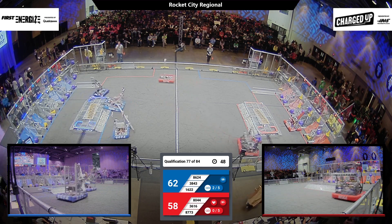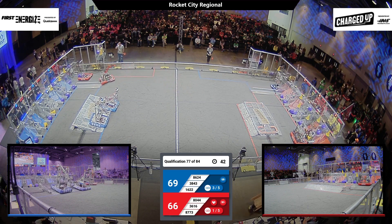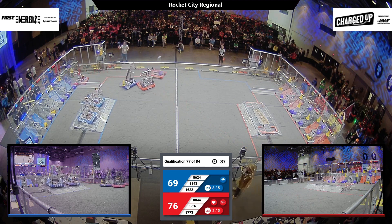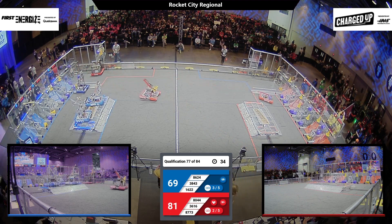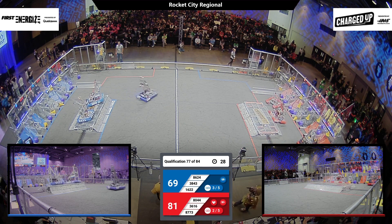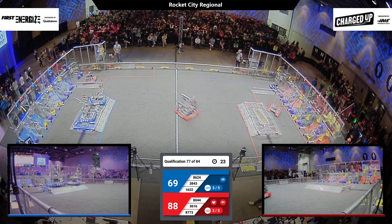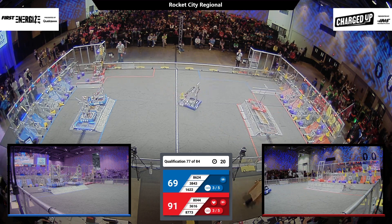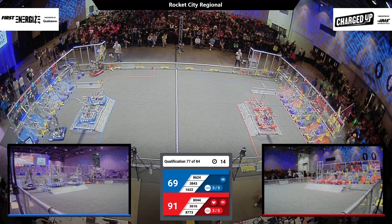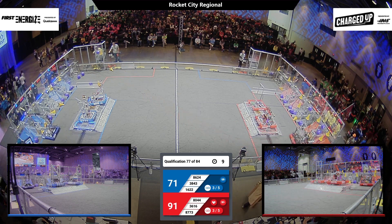55 seconds on the clock and Team Spider is going over the charge division with a cone. 8044 making their way back across the field. 3616 — that's a mid-link almost completed for the Red Alliance but the cube falls out at the last second. But Denim Venom comes through and that's a high link completed for Red, as well as on the Blue side. That's two high links completed with 33 seconds left on the clock. 8624 and 3843 are already looking at doing the double balance. Team Spider still working on getting those game elements and getting that grid score up. 3616 Phenomena making their way all the way back across the field getting the double balance with haste. 10 seconds left on the clock and Denim Venom just going to keep scoring away.